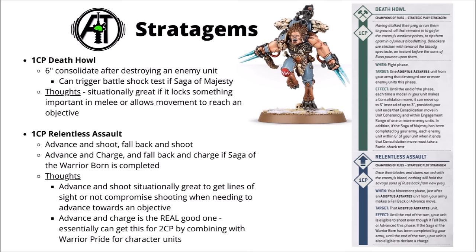For 1 CP there's Death Howl, which gives a 6-inch consolidation after you've destroyed an enemy unit, and you must use it to end in engagement range of another enemy unit. Situationally handy if your opponent has spread their units out so you can't just tag the other one anyway. If it stops a whole bunch of enemy infantry with powerful guns from shooting in the next turn, that could well be worth 1 CP. With the Saga of Majesty active it could also trigger a Battleshock test, though that's a lesser benefit.